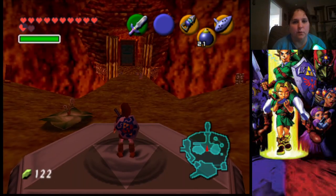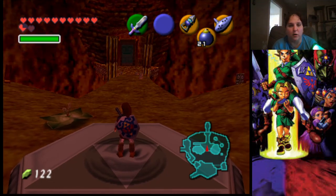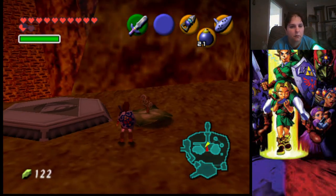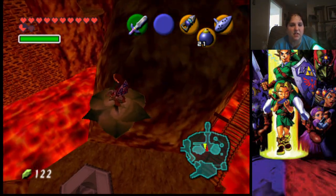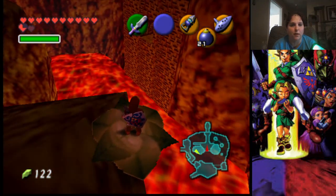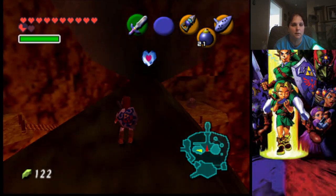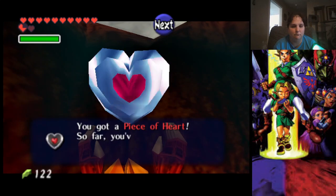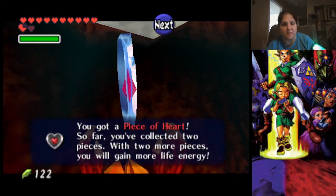Now that we are back in the volcano area using the Bolero of Fire, we're going to hop on this magic bean plant and ride it around. There is a piece of heart that we could have gotten with that — I almost missed it.